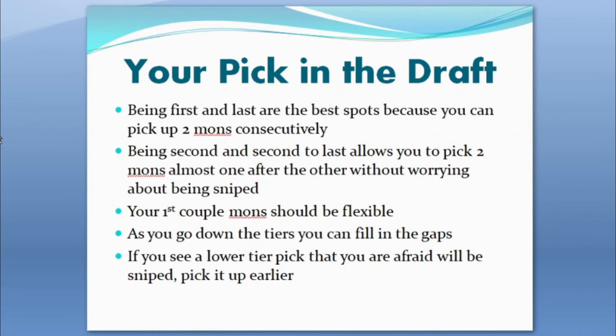First you have to take into account your pick in the draft. First pick is technically the best and last pick is technically the second best because you can get two picks consecutively when you're last — you do that the first time and every time. When you're first you only do that the second time around, because the way it works is a snake draft. Those two slots change how you approach picking: first pick you want something solid, but when you get back around you're looking for pairs or synergistic picks.